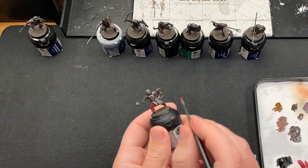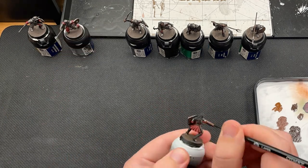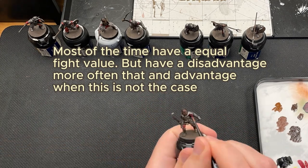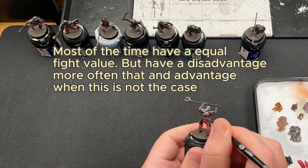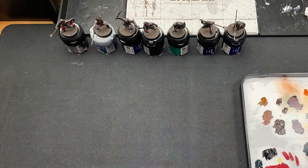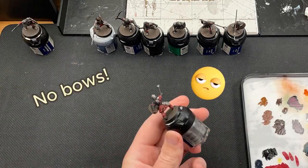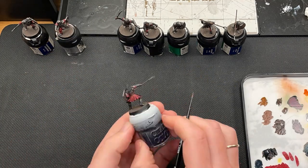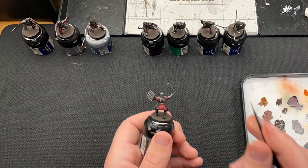A move of 6 is fairly standard, so is a fight of 3. This means that neither them nor their foes will have advantage on their duel rolls most of the time, but the Morannon Orcs will have a disadvantage more often than an advantage against some enemies. They cannot have bows, so their shoot value is not relevant. Their strength of 4 however is quite significant, as this will allow them to wound on 5s a lot of the time, and even 4s when rolling to wound.